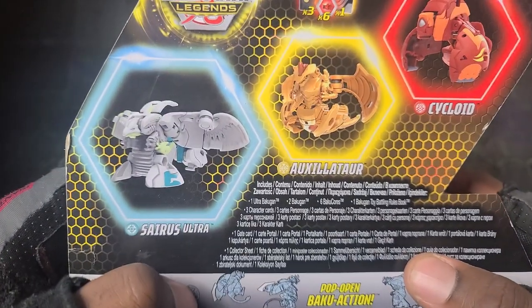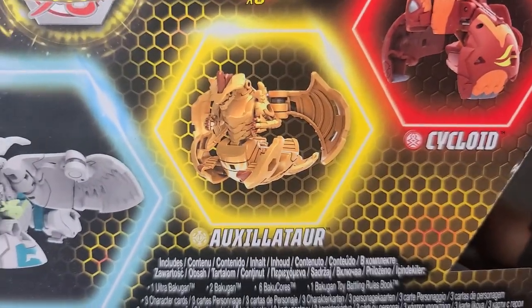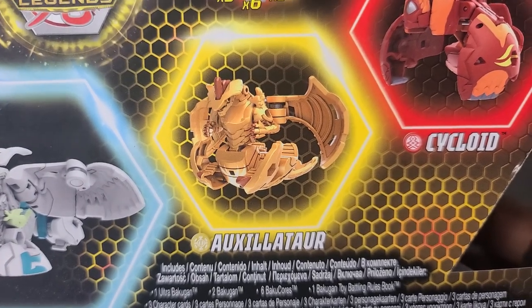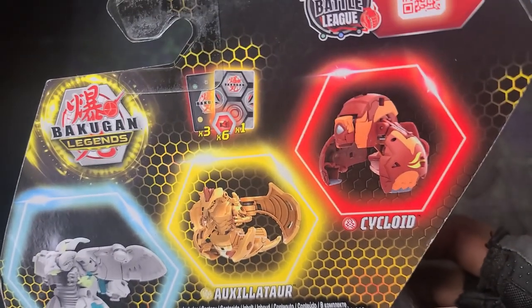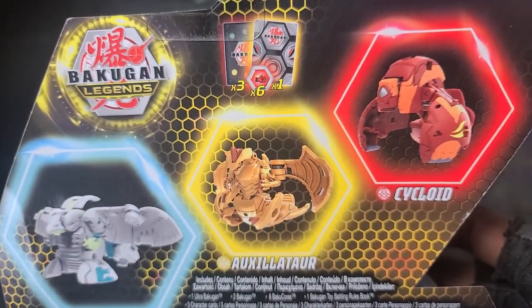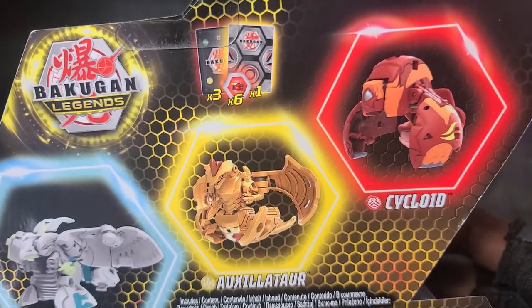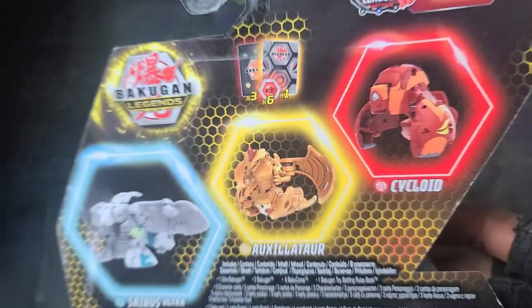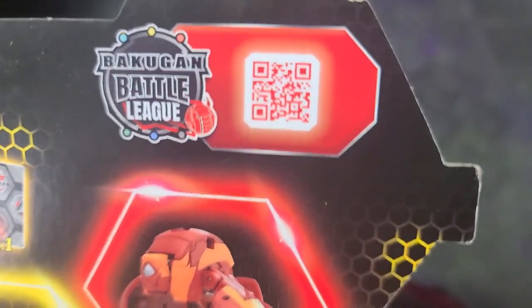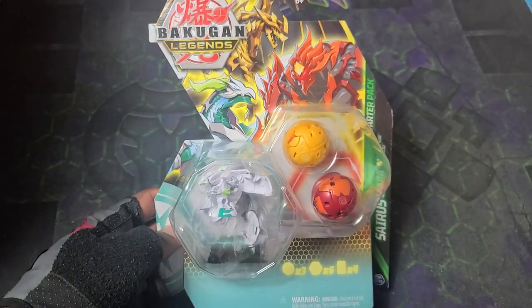Got to check out the back. So Heosiris Ultra, Aureliss Auxilator, Pyrocycloid. The main hope for me is that Auxilator got some pretty good stats, because boy needed an upgrade stat-wise compared to the Armored Alliance version. Auxilator out of Season 2 is one of my favorite designs. It looks so sick — the overall stats just weren't too usable. Anyways, got the three cards, six cores, and the gate card. There's also a Bakugan Battle League QR code if you want to check it out.